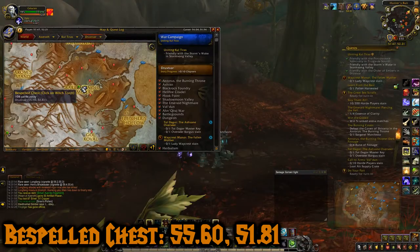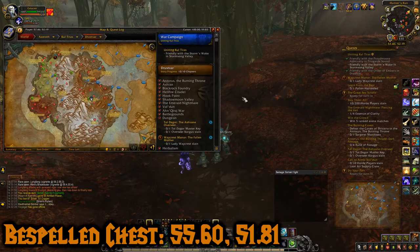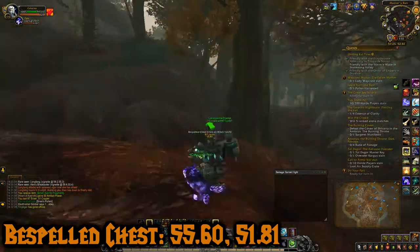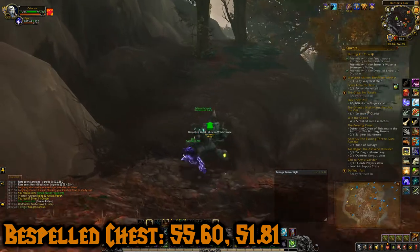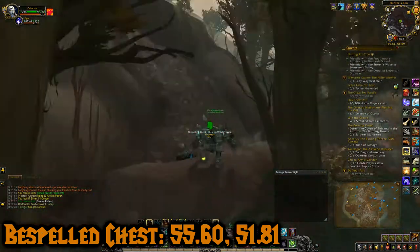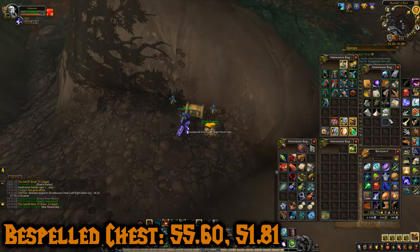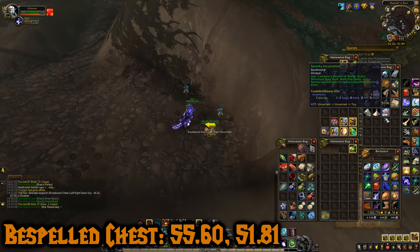Chest number three is at coordinates 55.60, 51.81. It is the Bespelled Chest and we're in Hunter's Run, towards the center-ish area. There's a path off to the side up here that we're going to head up to this chest. This is another witch's torch chest - click this torch. And this gave us a Spooky Incantation - combine a bundle of wicker - so that's also for your Wicker Pup.